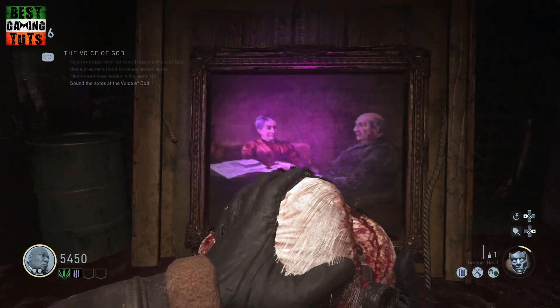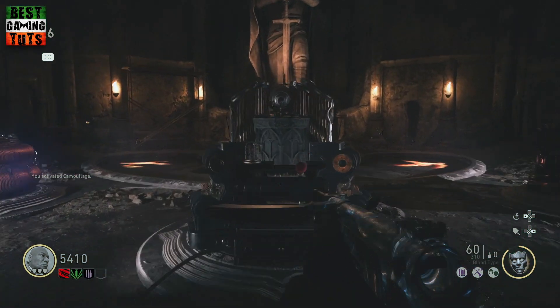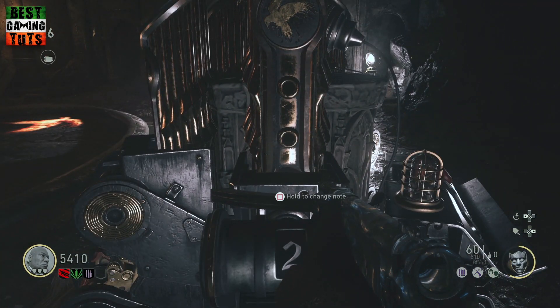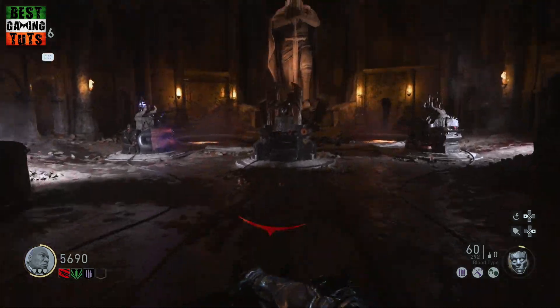Once you've scanned all four paintings — in any order you wish — head back to the Emperor's Chamber and interact with the voice of God. You will need to match the bird symbol to the Roman numeral it corresponds to. The way I remember this is: go by up, down, left, right depending on the direction of the bird, then up one, up two, up three depending on the Roman numeral you get.